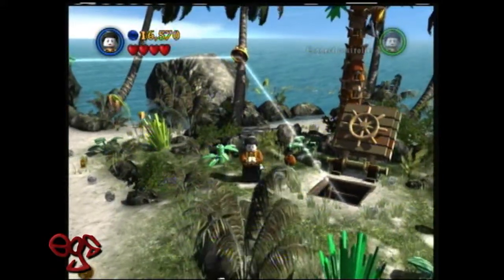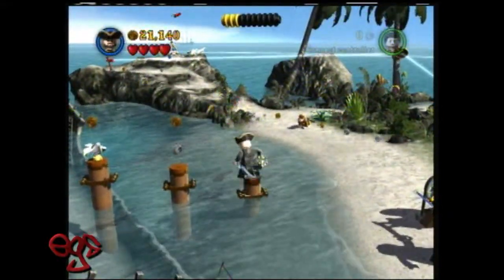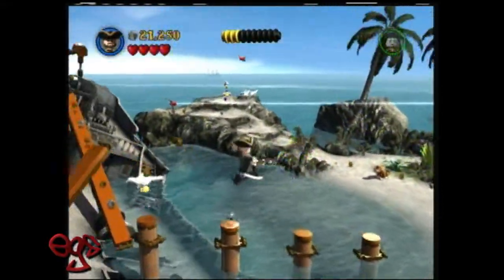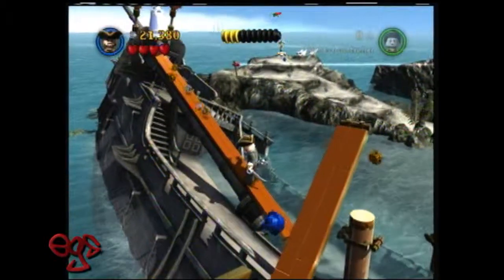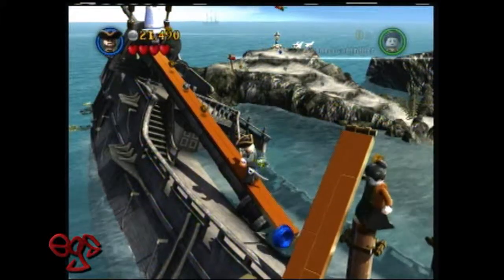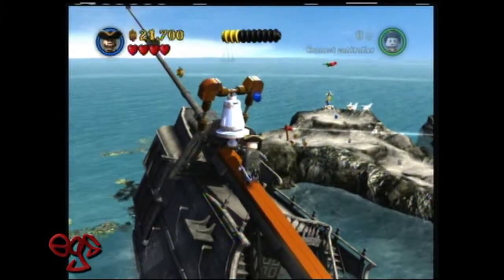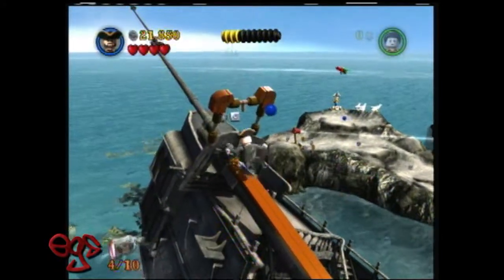After you go through the cave and look through the spyglass at night, you get the Flash of Green achievement — you get that just by playing the game normally, you don't need to do anything special. Then the next one, same area, you want to come up the little gangplank, and there's a silver belt. Use a Spaniard or Marty, then melt the belt, and there is number four.